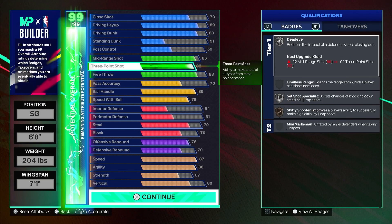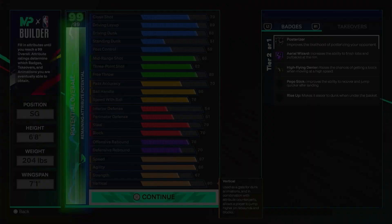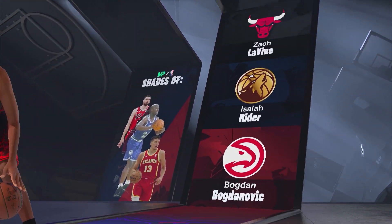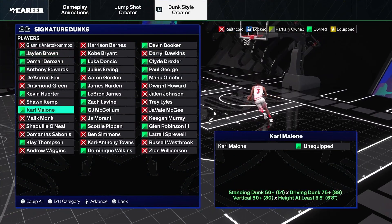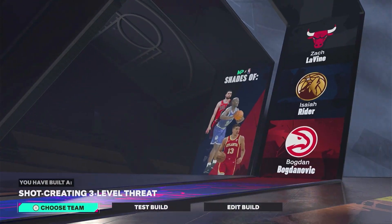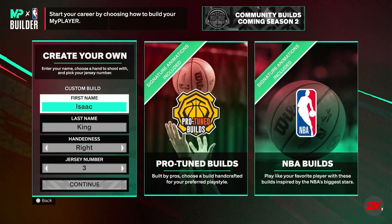If you want an 88 three, reduce the wingspan to the lowest — I just don't like how the shorter wingspan looks, that's really it for me. Free throw is high for me, pass accuracy is 70 which gets you decent pass animations. Ball handling is 86, defense is mediocre in this build, rebounding is okay. This is an all-around decent build. You get some good dunk animations with 88 dunk — LeBron James, Paul George, Zach LaVine. There are some good signature animations too. Not a terrible build overall.